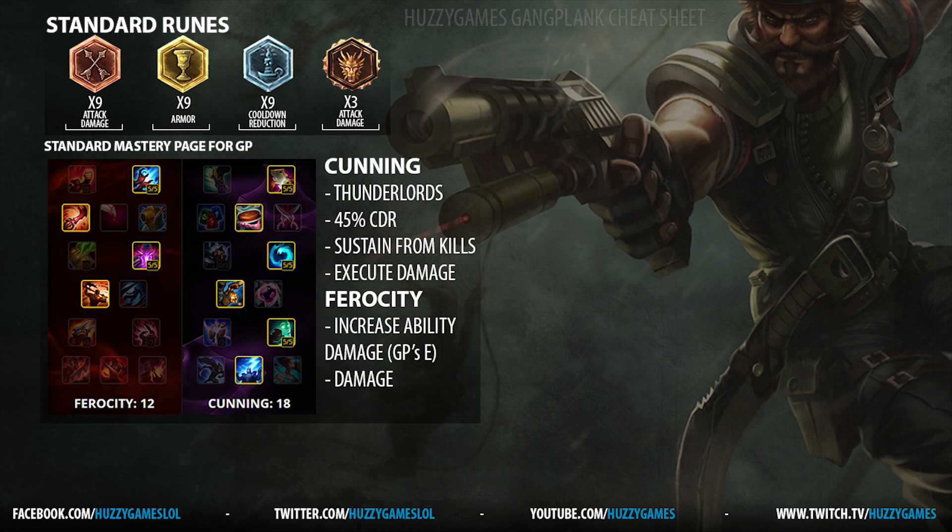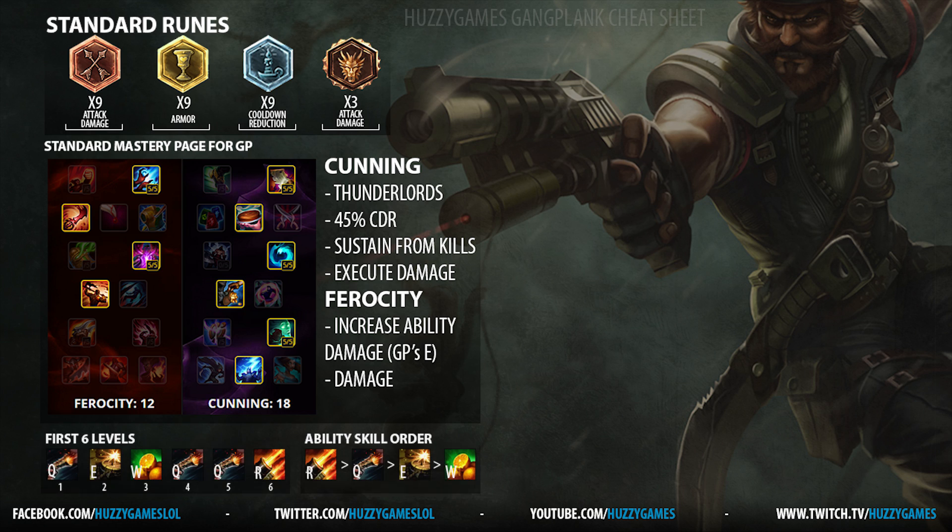In the Ferocity tree it gives you increased ability damage, helping your E damage, your ultimate damage, and overall damage. His skill order is pretty much always ultimate first, then Q, then E, then W. The first six levels follow this, but if you are having trouble at level one and level two, maybe take W at level two instead of E — it'll help you sustain, help you not get CC'd, and they'll probably push into the tower anyway.